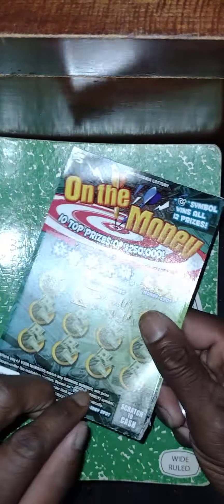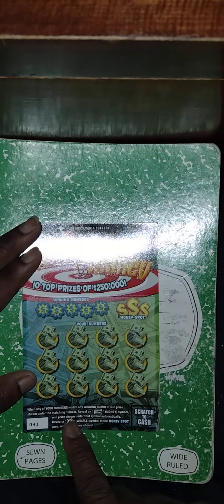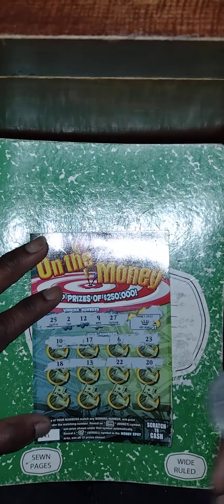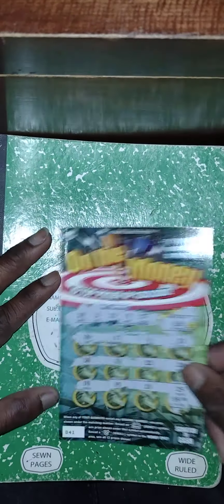Next ticket is On the Money, also from Fine Wine and Good Spirits. Number match game — get the 'on the money' symbol to win the prize automatically, or get a shooting star to win all 12 prizes. Winning numbers: 25, 2, 12, 9, 27. My numbers — no matches in rows one or two. Last row: 14, 15, 21, 25 — we got a clutch corner win on 25! But it's a five dollar winner. We'll take it.